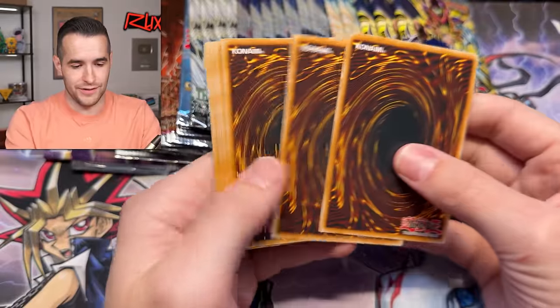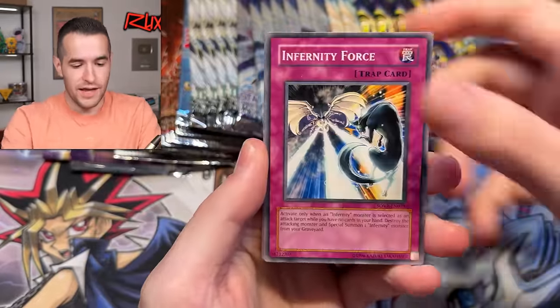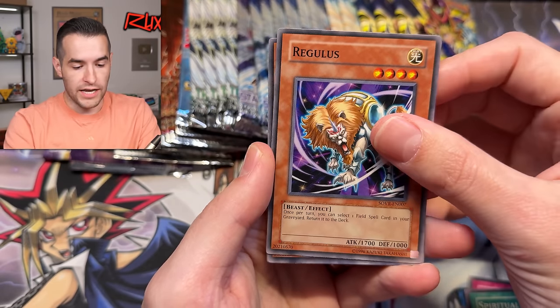Let's keep up the Stardust Overdrive. Haven't opened any Duelist Genesis yet — the anticipation is like half the battle. Most of the time you don't pull anything and you're like 'dang that sucked,' but if you're still waiting there could be a ghost rare in there. Slip Summon, Ritual Buster, Spiritual Forest, and Regulus.